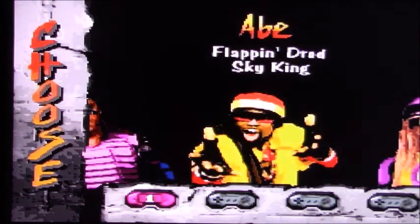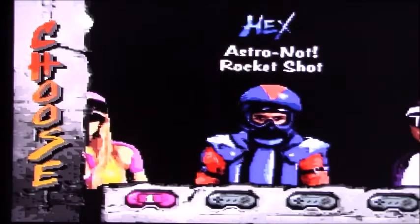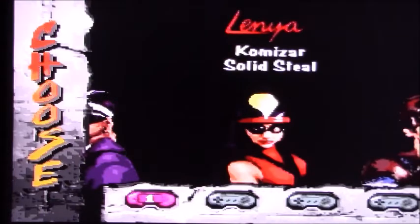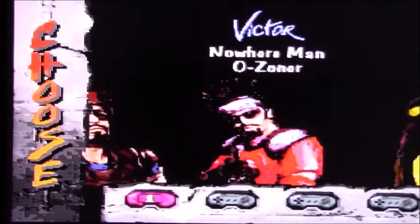Here it shows you the four controllers you can select. Sky King. Jill — she's a power child and she slaps nasty. This guy kind of looks like a ninja — Rocket Shot. Barack. The Sweathead and the Wacrobat. Victor — Nowhere Man. Okay, we're going to have to go with that guy.